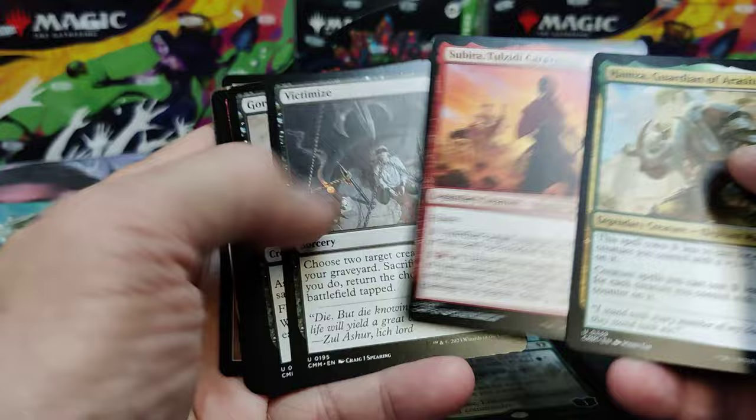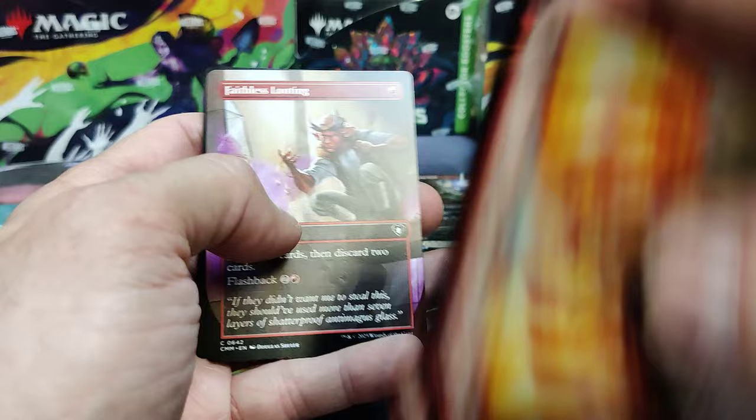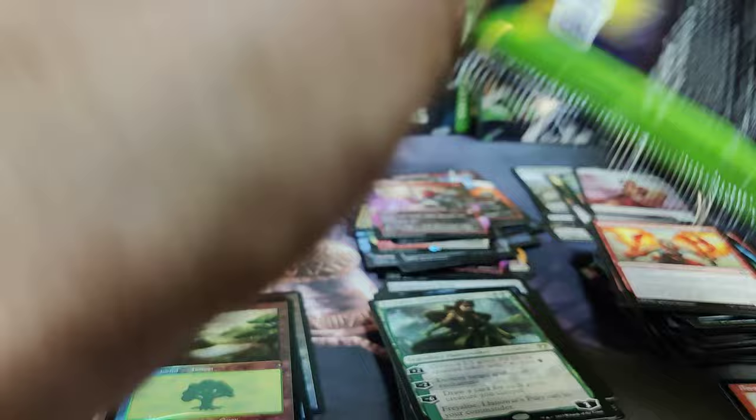Hamza. Sabria. Victimize. Gormand. Those are our uncommons. Champion of Flame. Fists of Flame. Sulphuric Blast. Tempur Battlemage. Faithless Looting again. And a Retro.